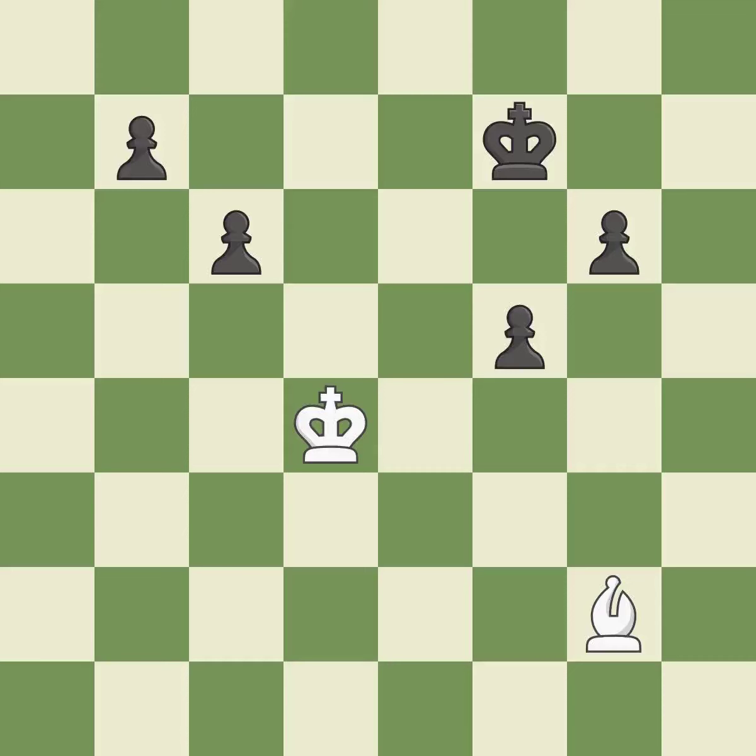Smooth — one player took the advantage and never let go. That game was pretty competitive. The opening was balanced, the middle game battle was fairly even, and white outmaneuvered black in the endgame. This is a fair move — it is good.